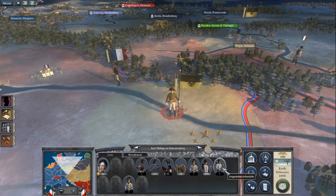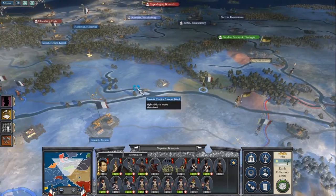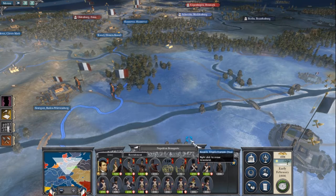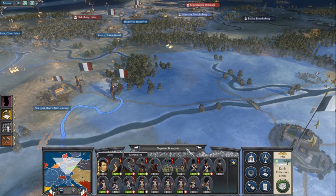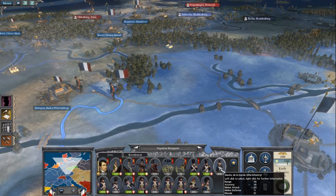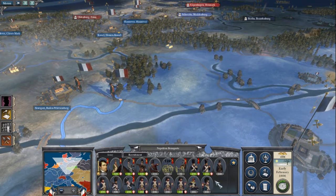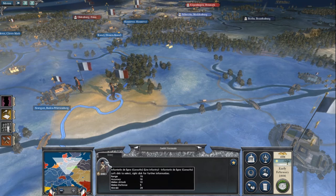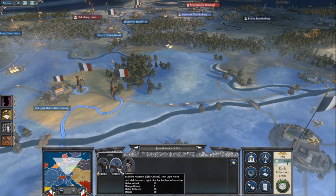I have grenadiers, so I'll do the same thing. I'll get Napoleon to bite him. What does Napoleon need? Two guns, four cavalry — that will do for balance. Plenty of young guard, veterans, and veteran line. Could really do with some long-range skirmishers, of which I have none.